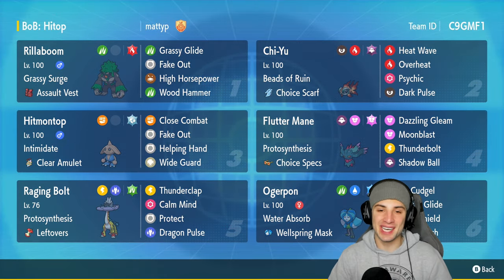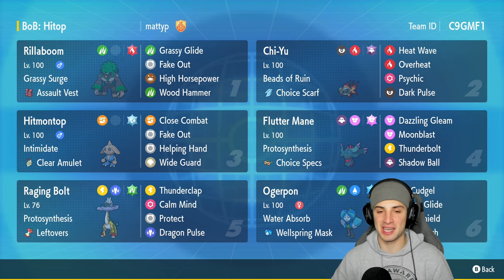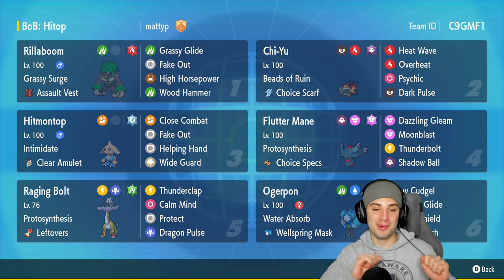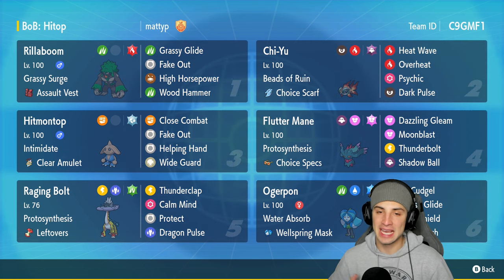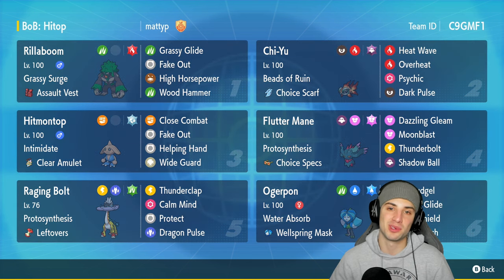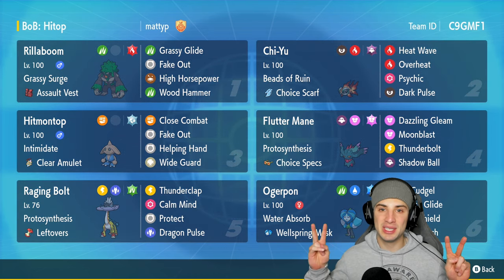Hitmontop lighting it up on the rank ladder! We didn't use it in match number one, we forced it in match number two which was a terrible play and got dumped on, but in match number three it came out dancing, picking up a big time KO with Close Combat, Intimidate helping us out, and Fake Out always coming in clutch. That's going to be it for today's video - if you enjoyed the content don't forget to smash that like button, and if you're new here click that subscribe button so you know when all my videos go live. You guys rock, spend spots every day, and I'll catch you on the next one - peace out!